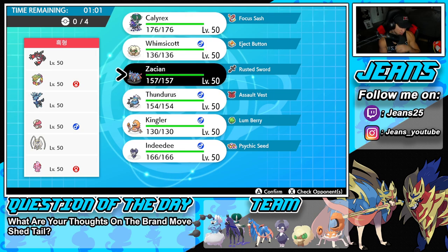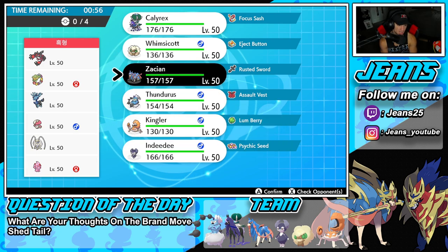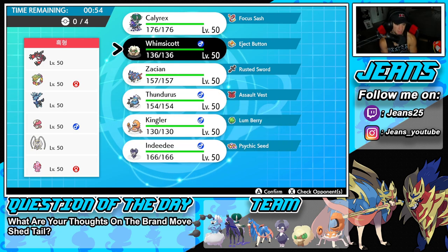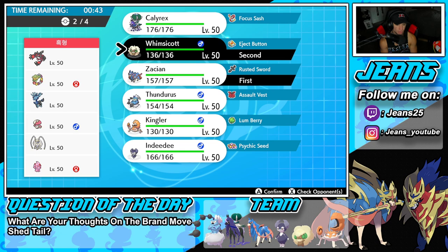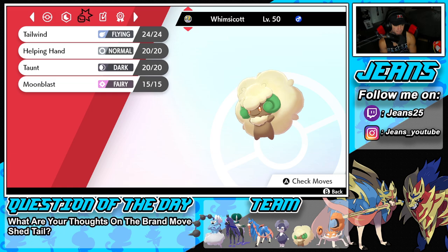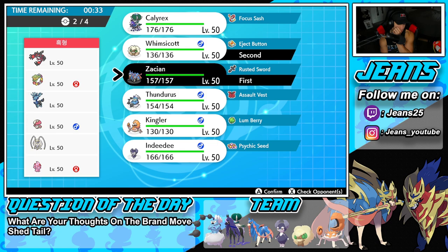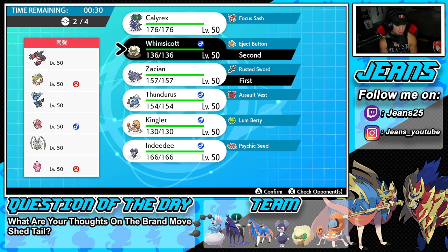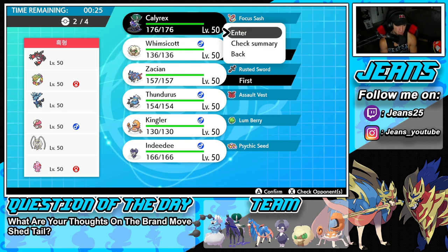I could go Whimsicott with the Comfey combo. I have to leave Zacian in case he goes into Yveltal or Zygarde, and I need something to counter Amoonguss. I could taunt the Amoonguss — taunt then Tailwind kind of sounds good. I feel like Zacian and Whimsicott is definitely our best lead. I'm going with those two, Calyrex in the next slot, and then a little bit of Kingler action.